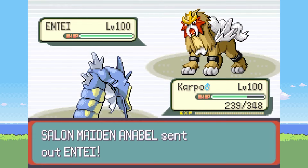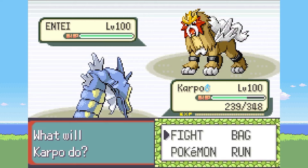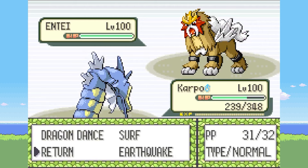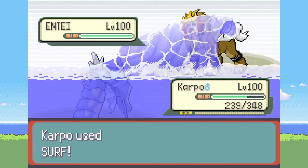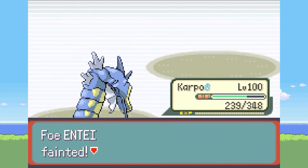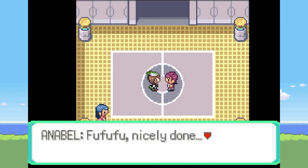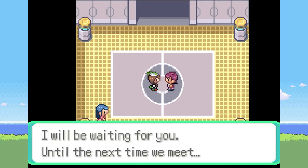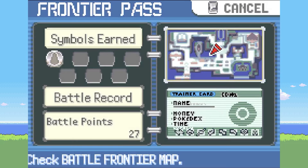Last but certainly not least is the legendary Pokemon Entei. I'm sure this will be a battle for the ages, causing us to push ourselves to the limit and unleash every strategy we have at our disposal — and it goes down in one hit to Surf. With that, we've defeated Annabelle and earned ourselves the Silver Ability Symbol.